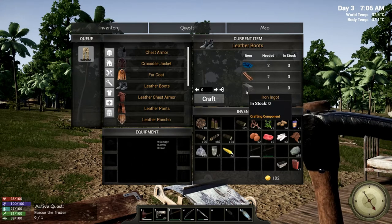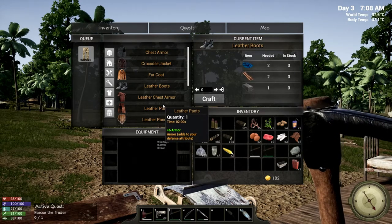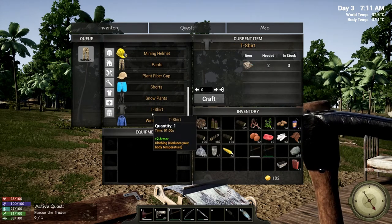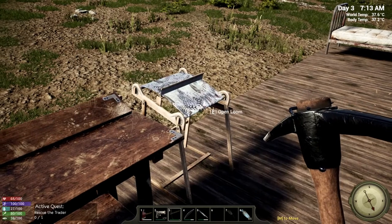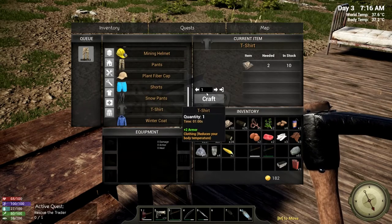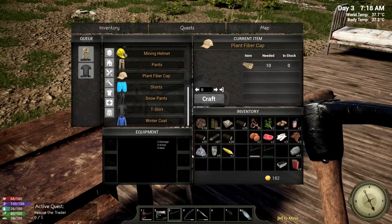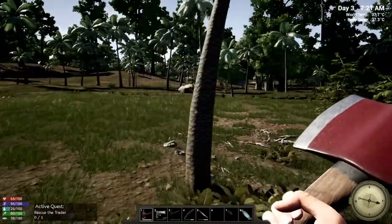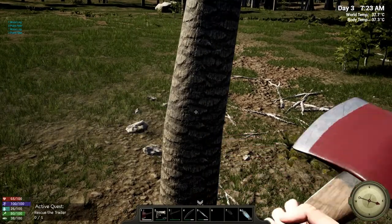We can't make leather boots yet because we don't have what we need to make the fabric. We can make a t-shirt though. Let's go in our loom, take out the cloth, and get our t-shirt queued up so we have at least a little bit of protection. A plant fiber cap is next — we need to cut some palm trees down for that. Our axe is starting to get worn out — this is still the same axe we started with. But we're making our first protective items: cap, t-shirt, and pants.